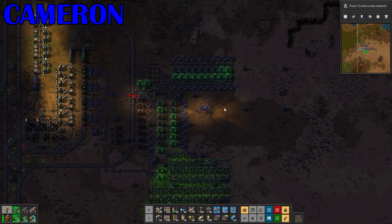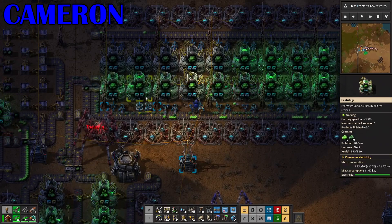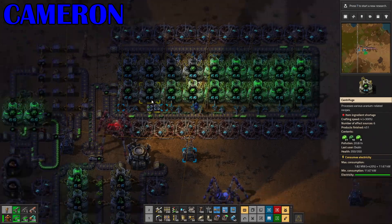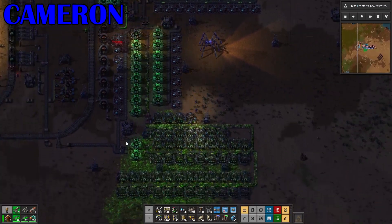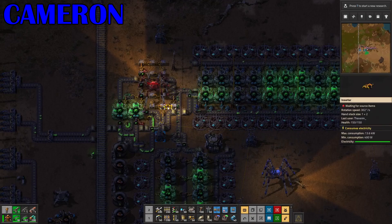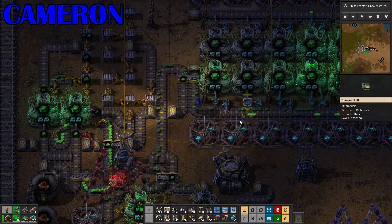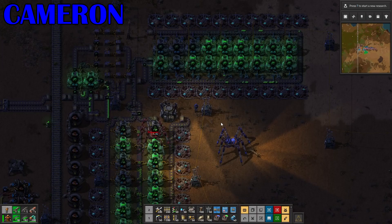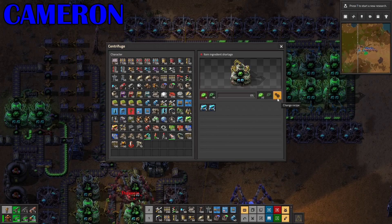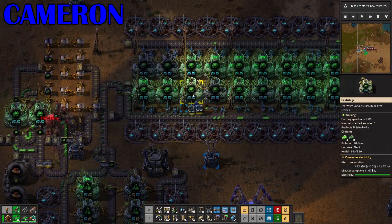So you'll see there's been some expansion — there's a few more centrifuges. This is a design I found online. The problem with it is it's actually got too much of the good stuff and not enough of the bad stuff. Hence why I've had to double the ore processing and double the mining, because we weren't getting enough of the bad stuff in to keep it running. The process uses up the bad stuff because it uses five and only returns two.